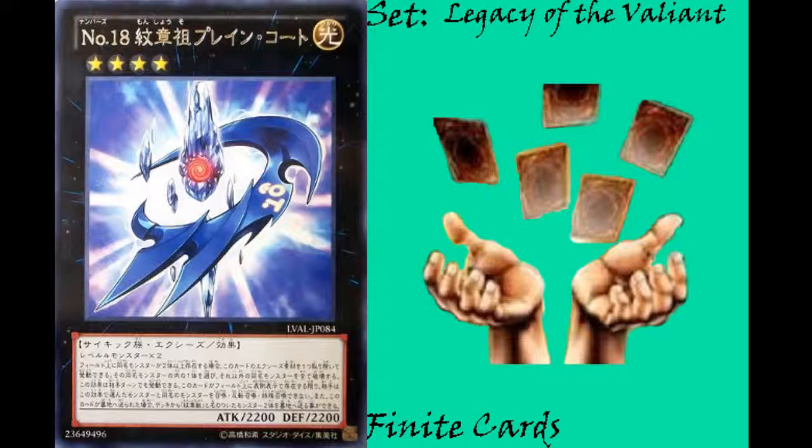It sets up two additional Heraldic Beasts for your spell cards like Advanced Heraldry Art and Heraldry Reborn. Since it's generic, it's a great side deck card against decks like Cyber Dragons or Harpies that spam the same card names. You can use it to eliminate all but one of those monsters and prevent your opponent from playing any others while Number 18 is on the field.